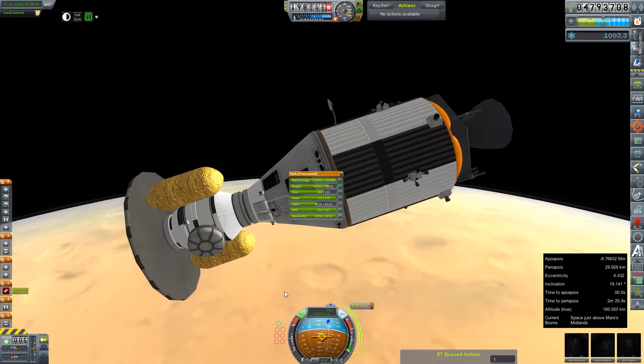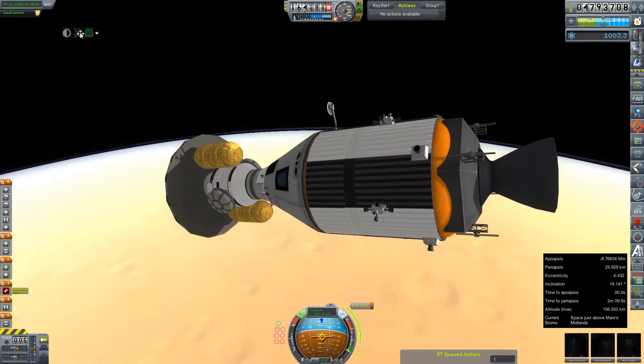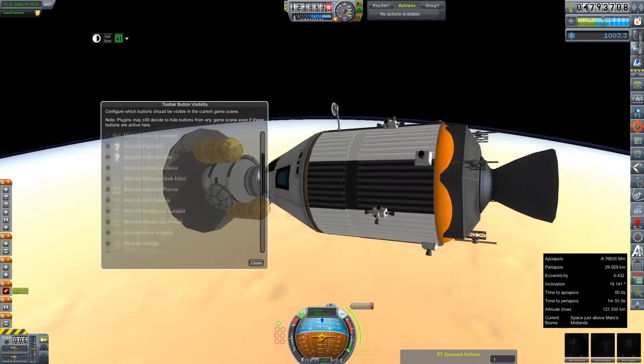We've shifted as much fuel and weight to the front to keep all the weight closer to the heat shield as we possibly could, and then we just wait to hit atmo.